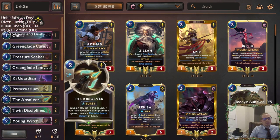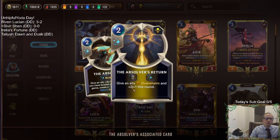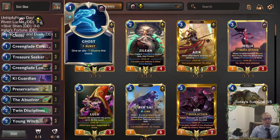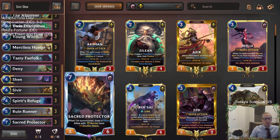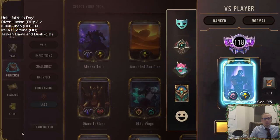Spirit's Refuge is an awesome barrier card — the life steal means you can have Sivir give life steal to everything. This deck list looks really good. The only thing I would change — and these are all Unhelpful Yoda's decks, I'm playing the exact list — is that Twin Disciplines is way too good to be just a two-of in my opinion. I think Absolver is more of a two-of card than a three-of, so I'd recommend going three Twin Disciplines. But we'll play the deck as is and see if I'm incorrect.